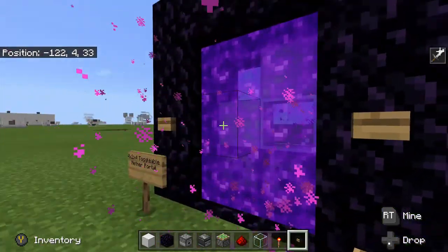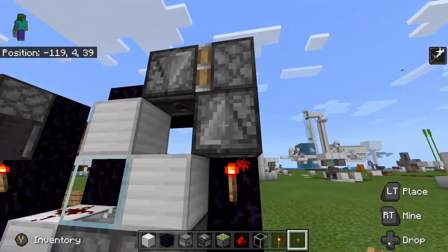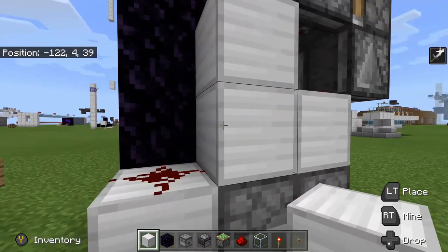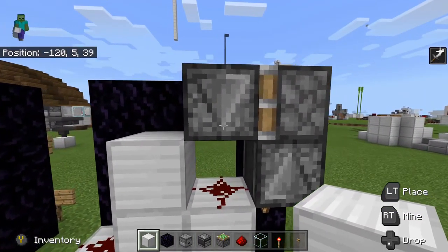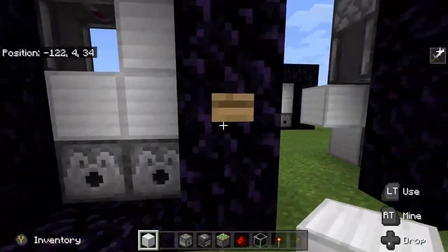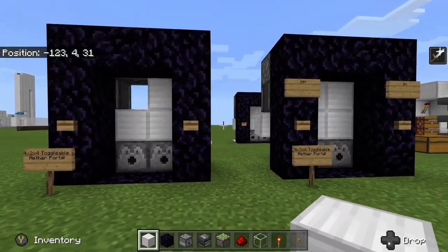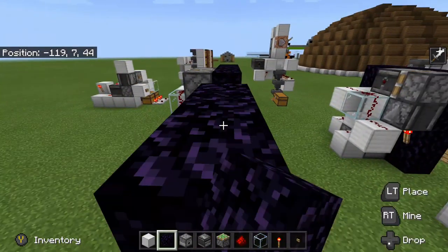Now for the four by two by four nether portal, this one has the same activation for the lighting. The shut off is slightly different though. Coming around the back you see we have the same redstone torch with the observer, with the piston, with the observer on top — but this time it is facing up. I realized that this block does not need to be a glass block and can actually be a solid block. The observer powers the block which powers the redstone dust which powers the block which hard-powers the block which powers the dispenser, making it dispense water. So if you don't mind a corner missing from your nether portal and you need it two blocks deep, then this one is the one for you.